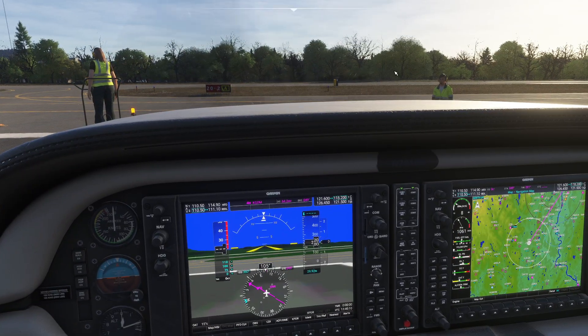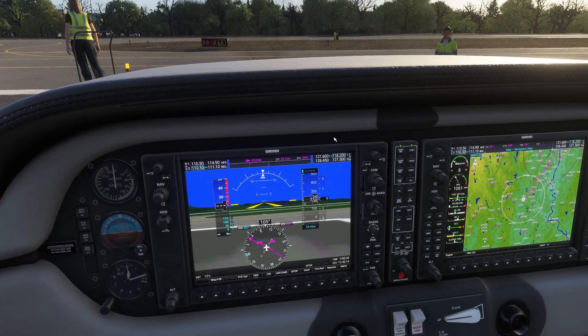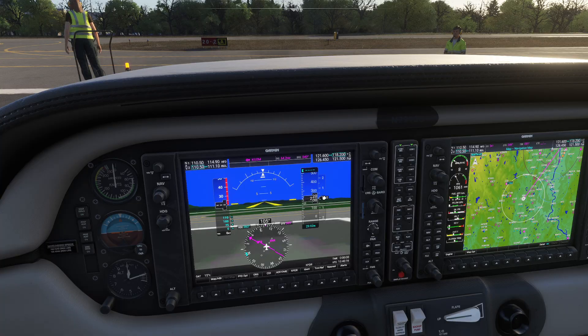So that is a basic tutorial on how all the different components on the G1000 work. In our next video, we'll get into a little bit more detail — we'll show you how the autopilot functionality works and take some time to show you some more advanced flight planning. Enjoy.